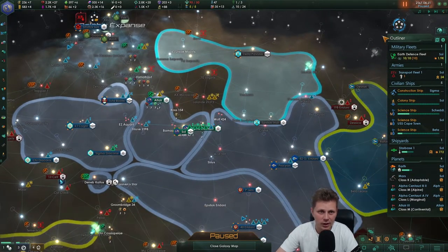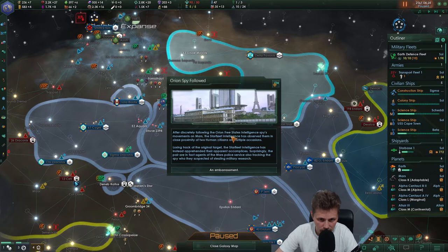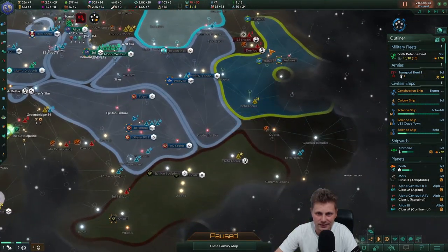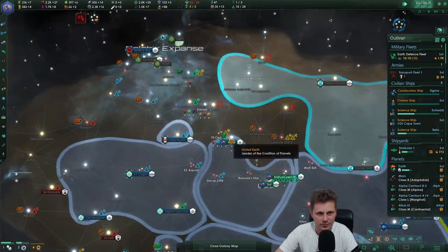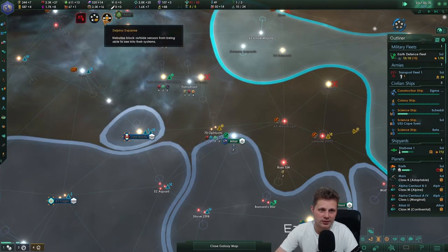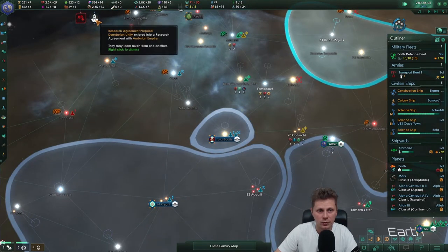These guys finally joined - I wonder if we can form the federation. No, it is an embarrassment. They lost track of him - how embarrassing. They stole technology from us, that's so sad. I quite like that they use the regular voices. We have to build up again. The coalition is growing quite nicely. Closed borders with the entire homeworlds - these can go, that will go. Research agreement.